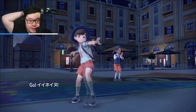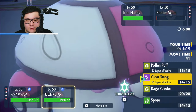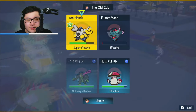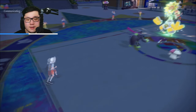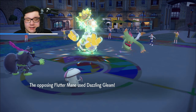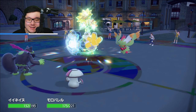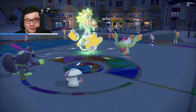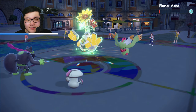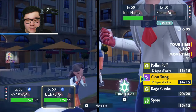We go out with Okidogi. We're going to click Spore into Flutter and Gunk Shot into the Ironhands. Is there any Terra that's super good here? Not really. Just going to Gunk Shot and Spore the Fluttermane, because I might as well — if they go for an attack, that's fine. They just go for Dazzling Gleam, which is okay. I can build up momentum since Flutter is just unable to do anything. I'm not too concerned — I'll just Gunk Shot and Pollen Puff the Okidogi.